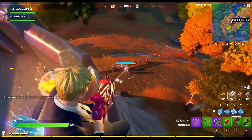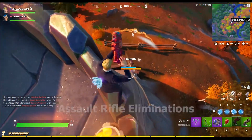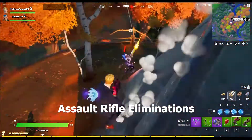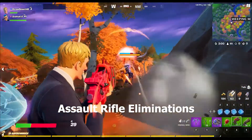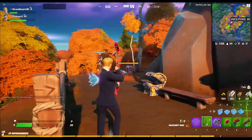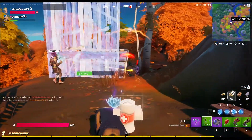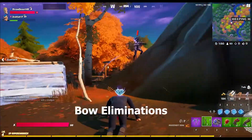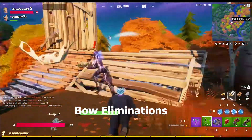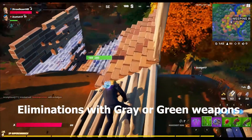Eliminate opponents from 150 meters: you only need 100 total — last season it was 1,000. Assault rifle eliminations: 3, 10, 25, 75, and 150. They're not making us go into the thousands like previous seasons, making it easier to earn XP. Bow eliminations: 3, 10, 25, 75, and 150.